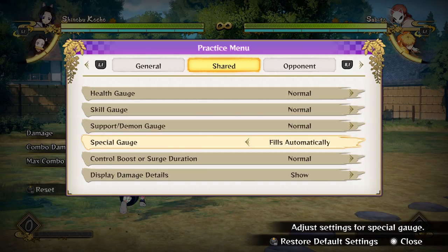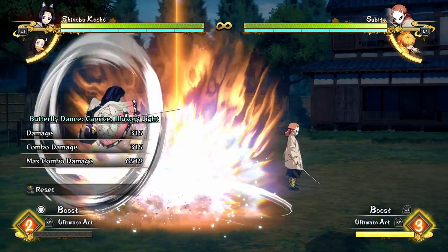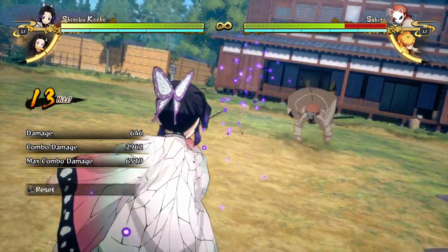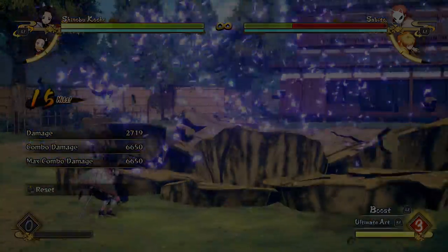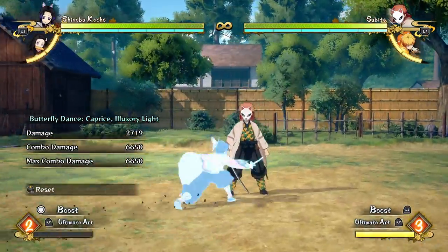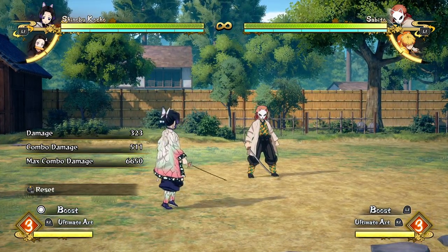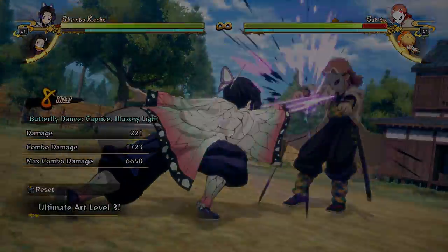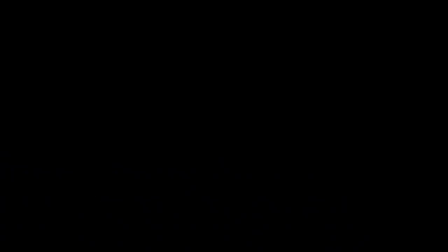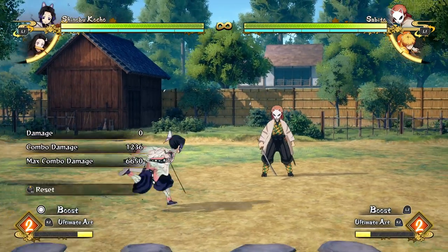Her ultimate activation — the academy version of Shinobu is notoriously actually stronger than the regular version because academy Shinobu just does a dash forwards with her spear. This version does a fancy backflip into a charge forward which doesn't have that great range. It looks cool but it's not that much of a difference. The academy version does have a better activation. It's very easy to combo into her ultimate off of literally any combo — just as long as you do a few hits into a special move you're going to be fine.